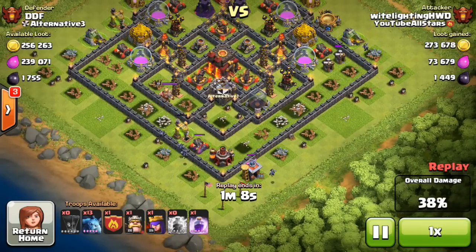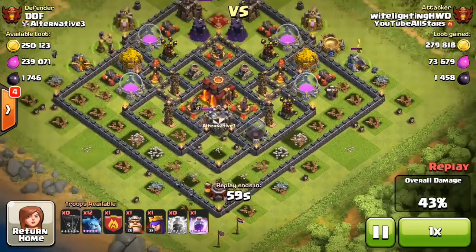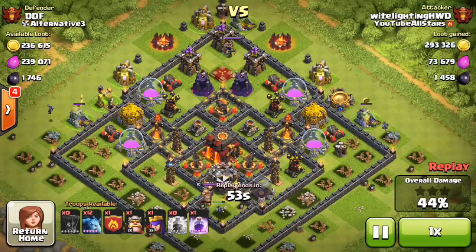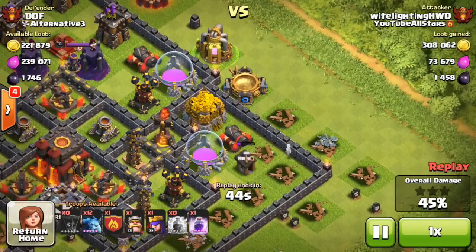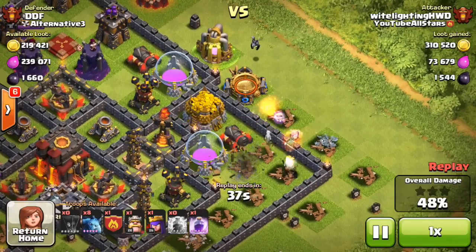Zapping the witches does take a little bit of practice, but it's very doable — nothing like super wizardry. You just need to zap it as it comes out, anticipate where the witch is going to walk, and then zap it. I'm going to let the minions on the sides clear out the free buildings before going for the full attack. Then I use my Barbarian King on the right side, clearing buildings so he goes straight toward the middle.